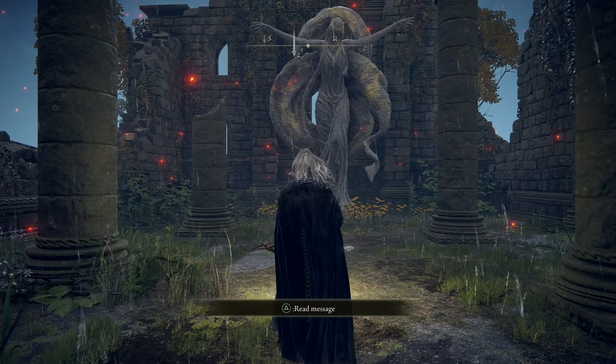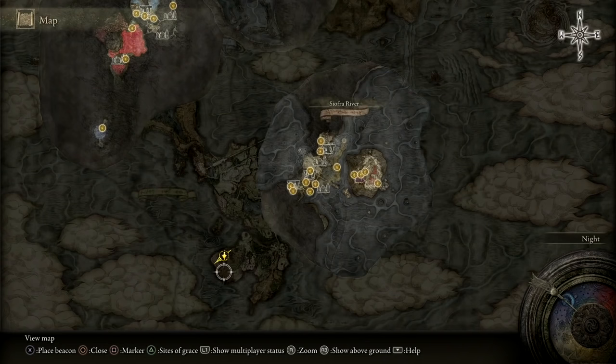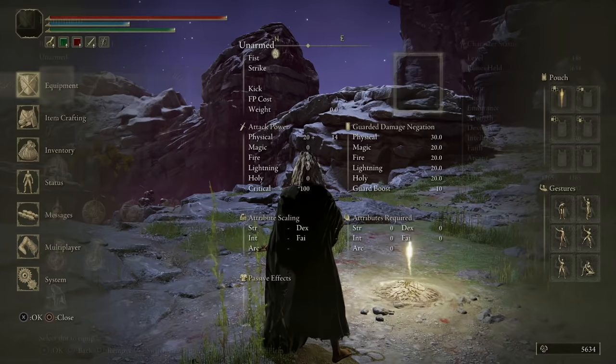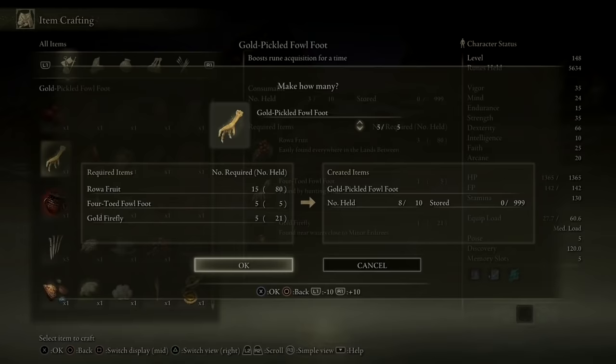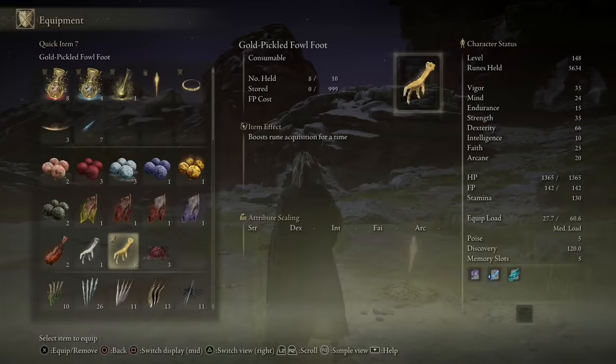Once you've gathered everything, you're ready to craft this item and go to the rune farming spot. A lot of you asked in previous videos how to get there — you can either get to the Mountaintops of the Giants and take a portal, or talk to Var, the first NPC you'll find at the first site of grace. He has a quest line, and once you finish it you're able to come here. Now we have all the ingredients for the gold pickled fowl foot, and I'm able to craft five on top of the ones I already purchased.